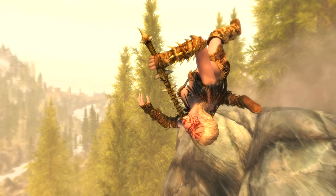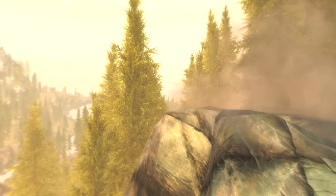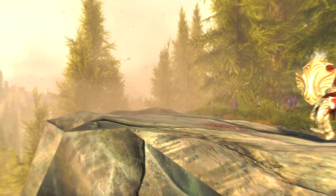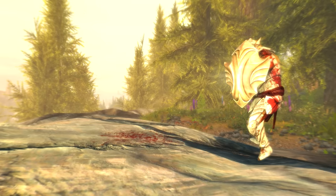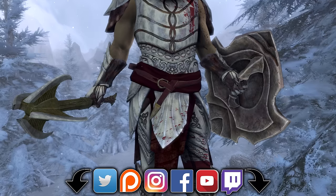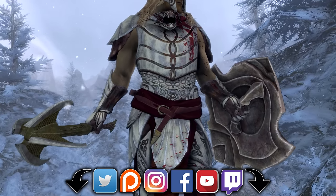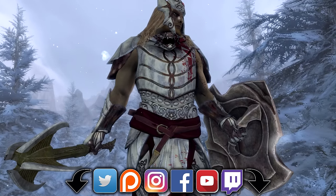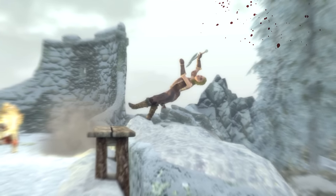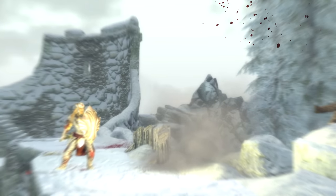Welcome back ladies and gentlemen to Elder Scrolls 5 Skyrim Special Edition. My name's Camel and today we are going to acquire and inspect the unique shield known as Auriel's Shield — an ancient Aedric artifact, or perhaps even an Anuic artifact, but we'll get into those specifics later. A timestamp for the overview can be found in the description along with links to my social media and other guides. If you are following this on standard Skyrim, you will need the Dawnguard DLC installed.